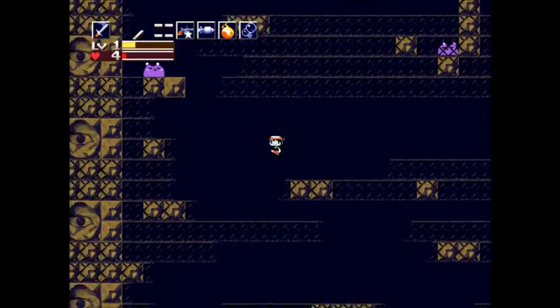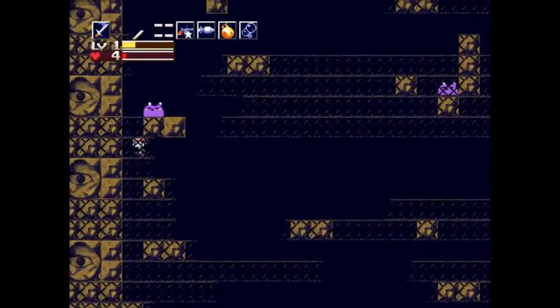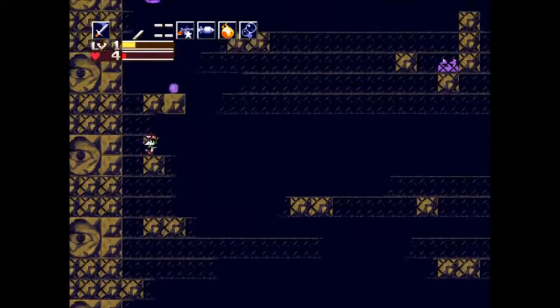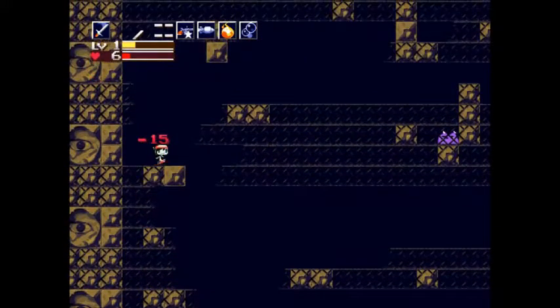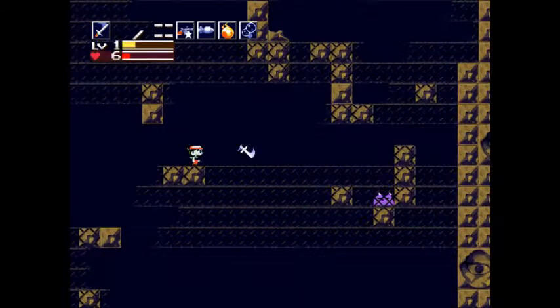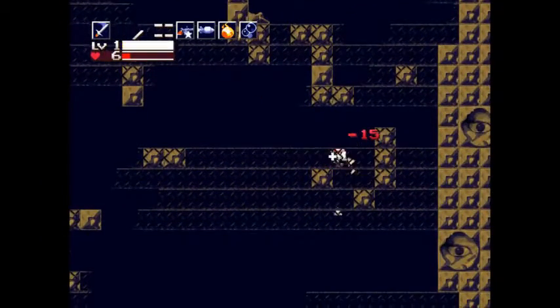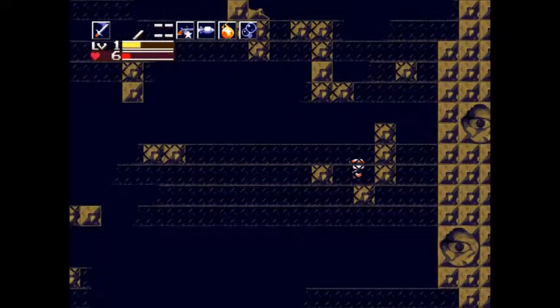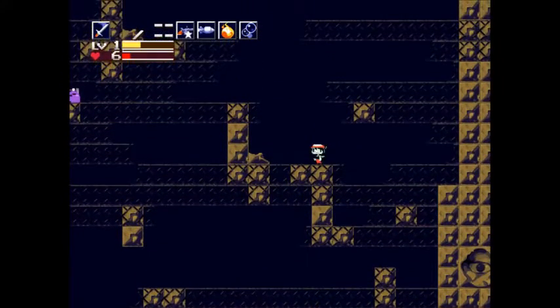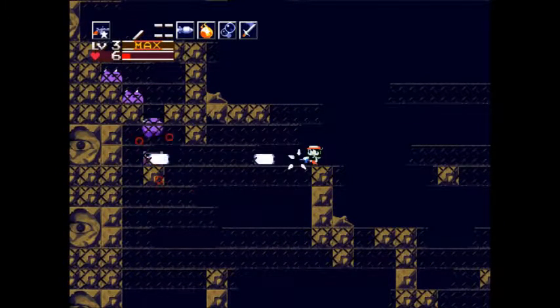Also, believe it or not, the sword is at its best at level 2. Like, level 3 is ridiculously awesome, and it can hurt a lot more enemies. But it's even less rapid fire than level 2. So, it is actually in your best interest, at least when you're fighting bosses, to keep the sword at level 2. Because at level 2, the sword is basically just a slightly larger version of this, whereas at level 3 it actually changes fairly substantially.